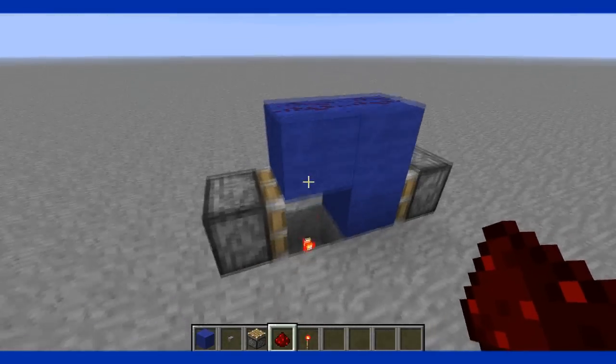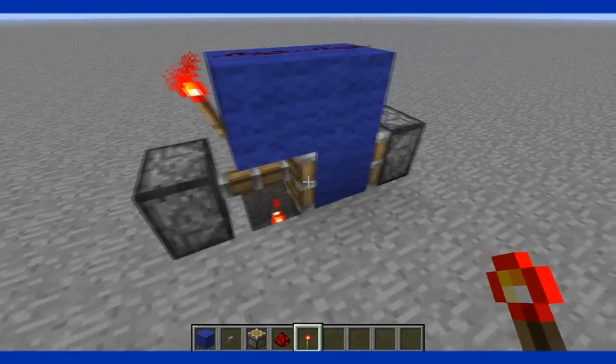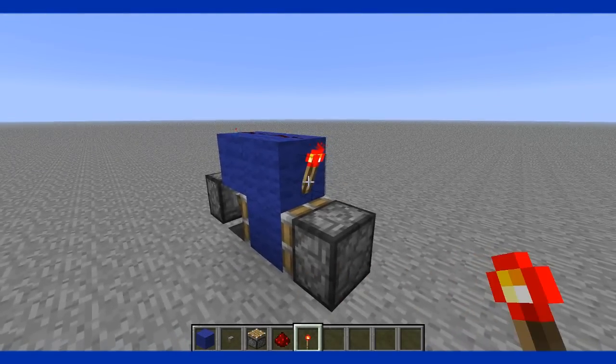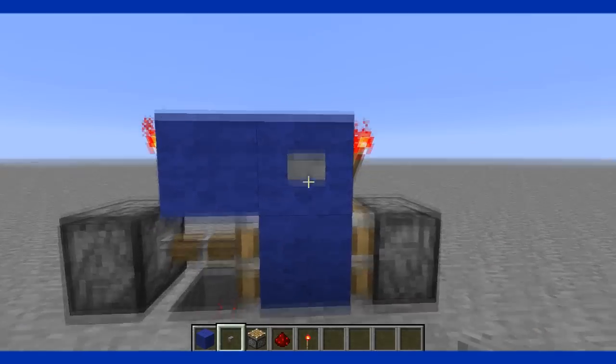Get your redstone torches and place one on the side — you can already see it's powering the piston — and one on the other side. Then place your button just over here.